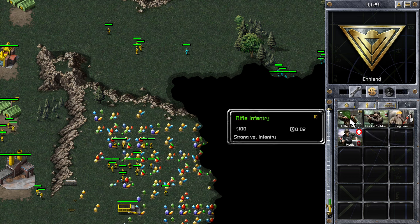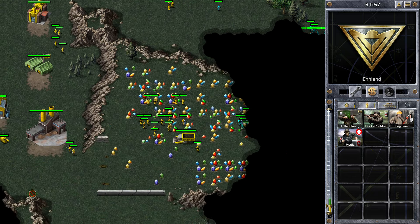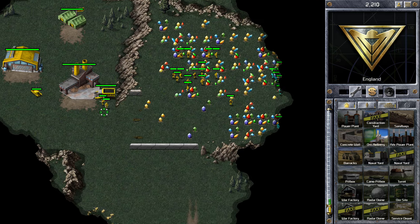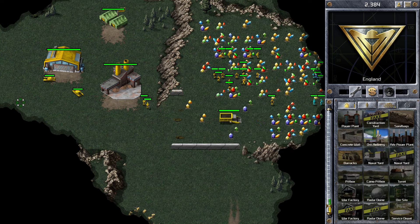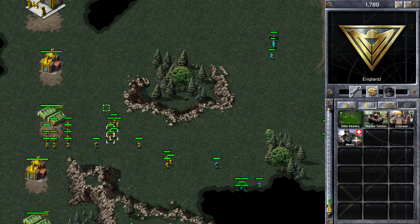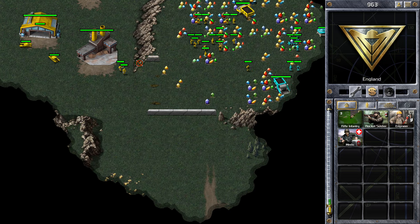He's got a lot of infantry at the top part of the map, so I'm going to have to be very careful. I'm bringing a few more infantry up there and my tanks are starting to come out. I'm also starting to build that second ore refinery. Once I've got enough tanks I'll take them to the middle and try to go for his ore truck. You can see he's starting to make a bit of movement with his infantry, and I'm going to respond.